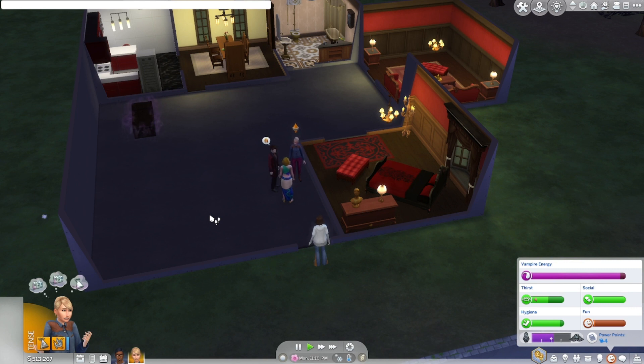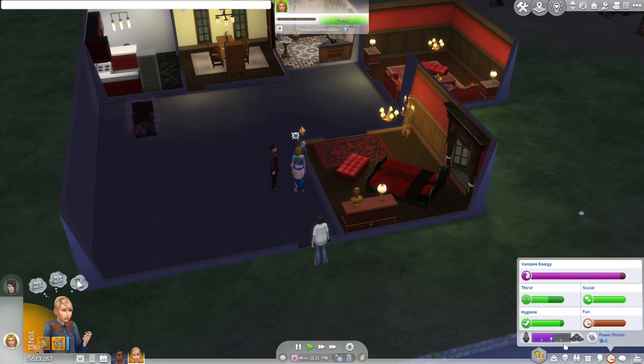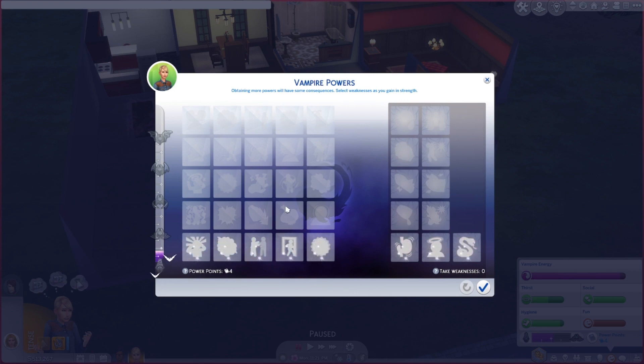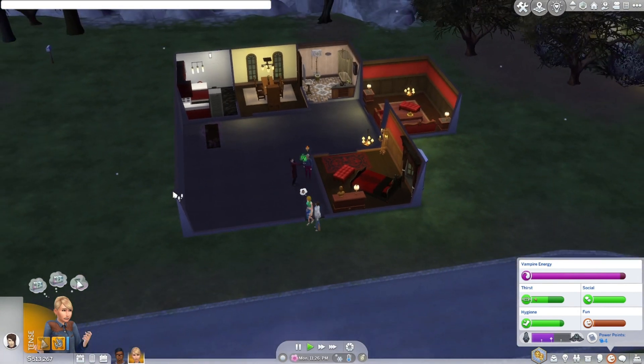You have to wait however long for the vampire to turn. After turning, you can't go into sunlight until you unlock the walk-in-daylight power by spending power points. Also, a vampire and a human having children gives a 50-50 chance of the child being human or vampire. Two vampires having children gives a 100% chance of the children being vampires.